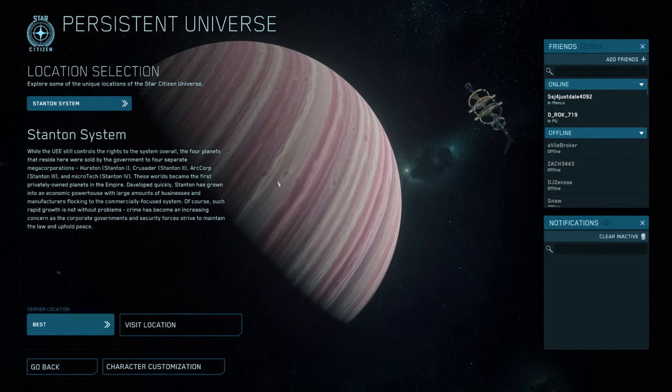Once you click on persistent universe, you'll find yourself at a character window or the game may tell you to create a character. The game does reset things here and there because it is an alpha. I just skip through that and click accept right away — I don't put too much time into the character since it sometimes resets, but you can take the time to make your character if you'd like.